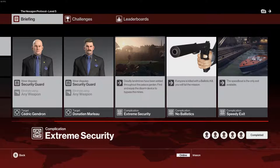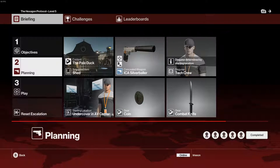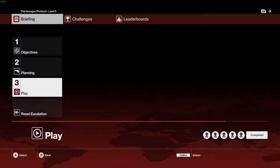The Hexagon Protocol, a level 5 escalation contract in Paris. You're going to kill two security guards. You can't use guns — no ballistic kills for anyone, even people who aren't the targets.